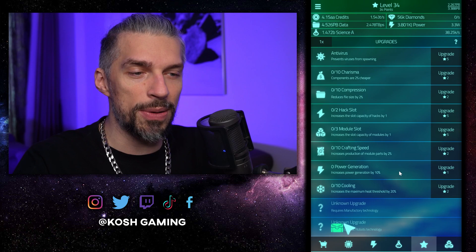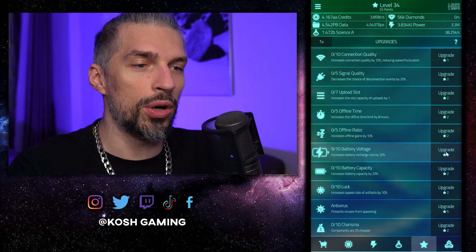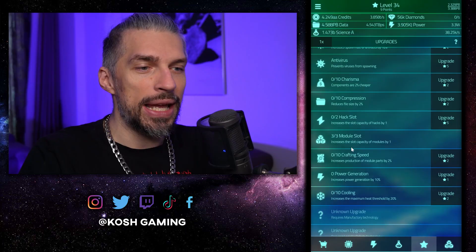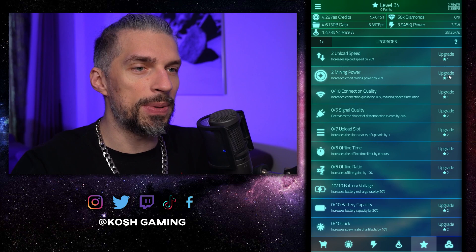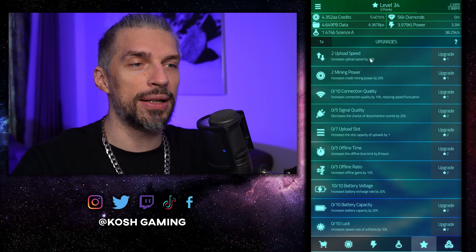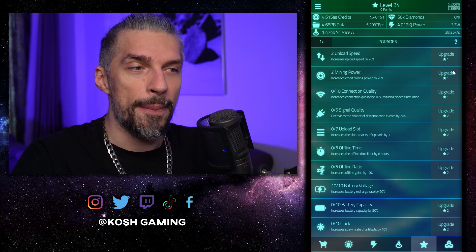What you want to do with your points: first, go to full battery voltage so you get battery recharge maxed out — that will allow you to use more hacking slots effectively. With the remaining 24 points you can get about three module slots and probably one hacking slot. Get the first one now and the second one later. The remaining four points: put two into upload speed and two into mining speed. Those additional multipliers will help you quite a lot, though putting too many points there isn't ideal. You can reset and reassign later if your strategy changes.